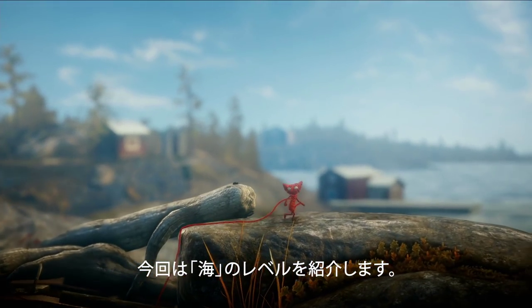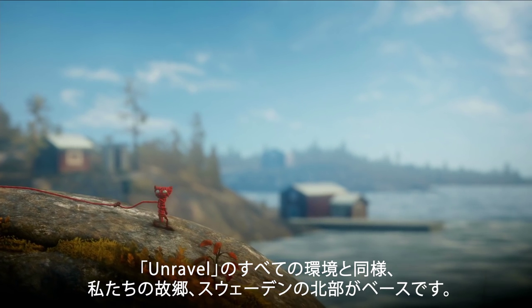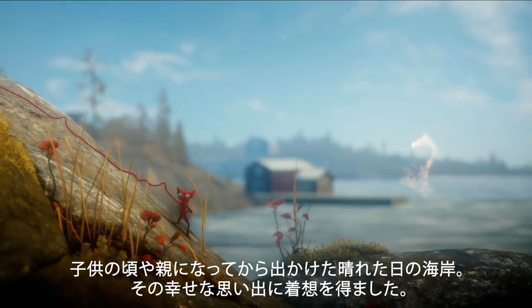Today we're going to show you a level called the Sea. Like all the environments in Unravel, it's based on northern Sweden, our home. It's inspired by happy, sunny memories of going to the coast, both as a child and as a parent.